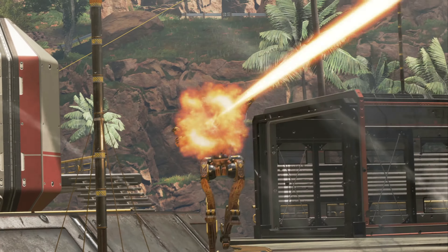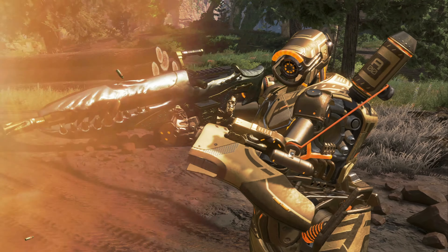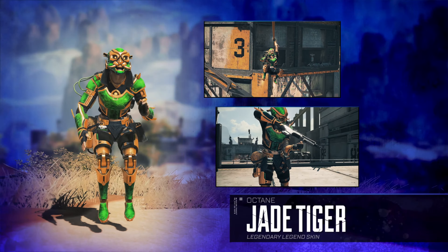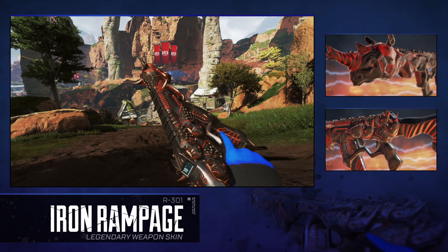There are now more legendary items in the Battle Pass, including the legendary Intimidator Spitfire at purchase. Power through the Battle Pass to earn legendary items like the Jade Tiger Octane, Prince of Darkness Caustic, and the Iron Rampage R-301.